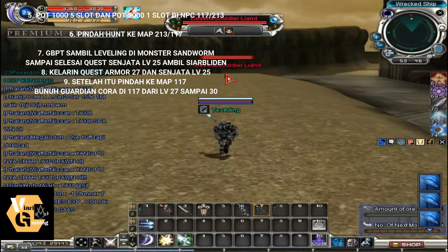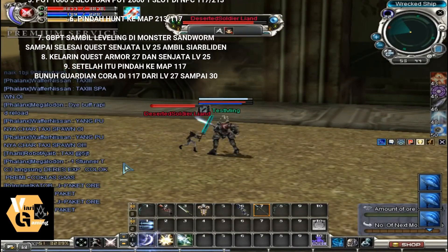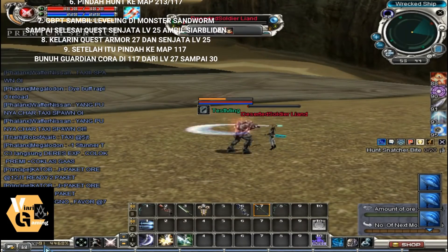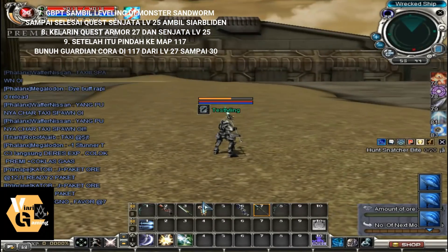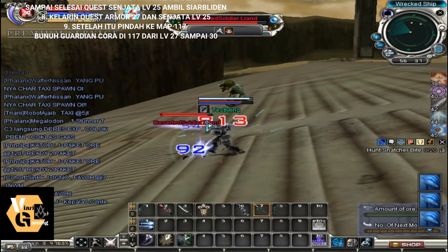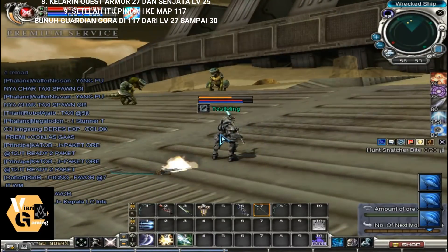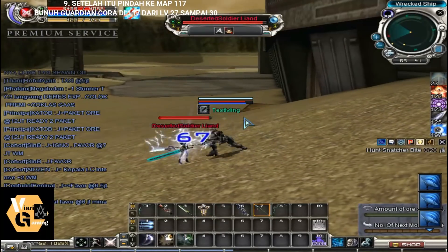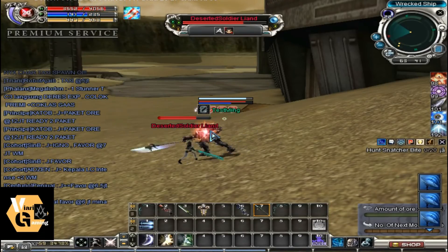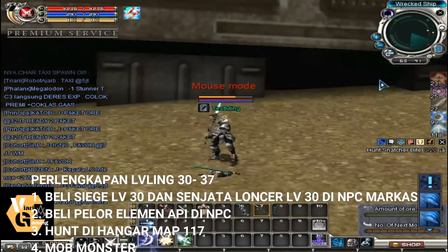Kill about 6 desert soldier lian to go from level 27 to level 30. There are 4 spots: spot 1 at the far end, spot 2 near the lizard, spot 3 in the upper middle, and spot 4 in the direction toward Hangat. Search within that area. Now you're at level 30.